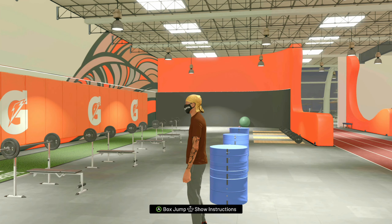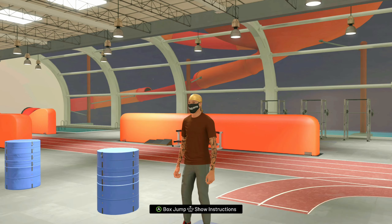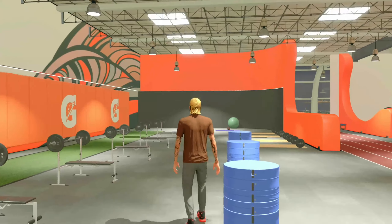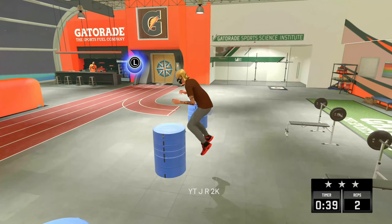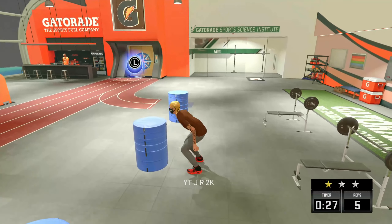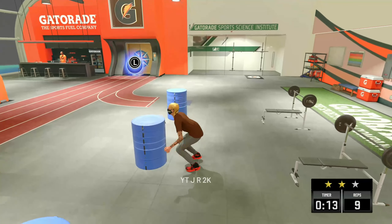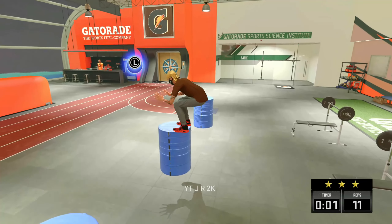You have to get plus three on all of your drills, which will unlock your Gatorade boost. You need that Gatorade boost, especially if you want to dribble or just be fast in general. For this first drill — the box jump — all you want to do is follow the stick on the left-hand side: press down and then immediately press up when you see the left stick move up. It's extremely easy, and you can even mess up a couple of times and still get your plus three.